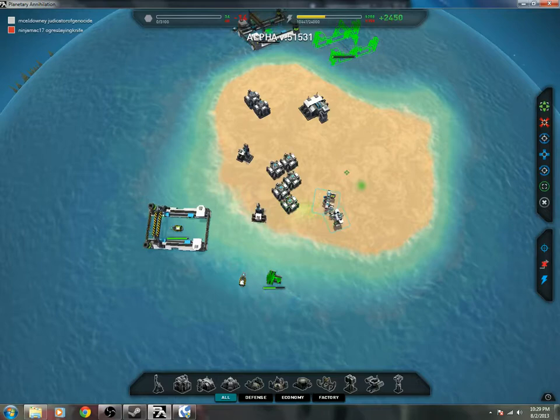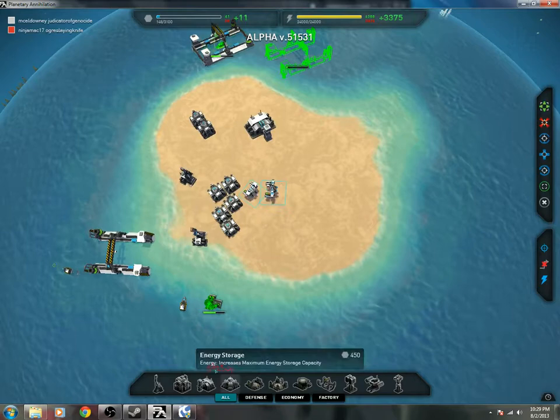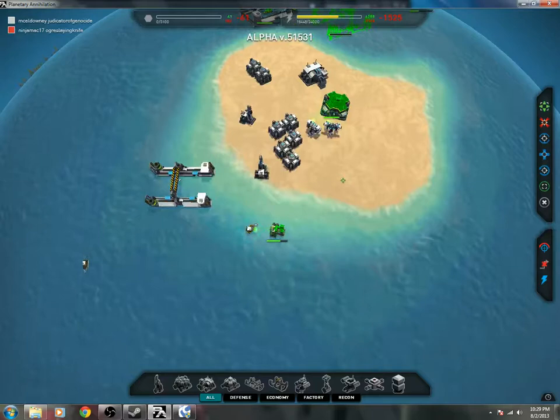Wait, I want one in there. I'm going to throw up energy storage — there are two commanders. Start back on metal, drop this down. Once that's done we should have storage and metal back up.